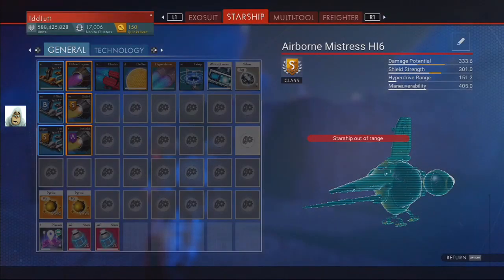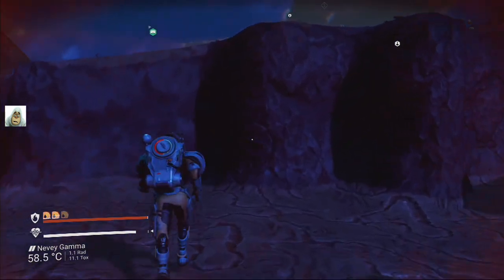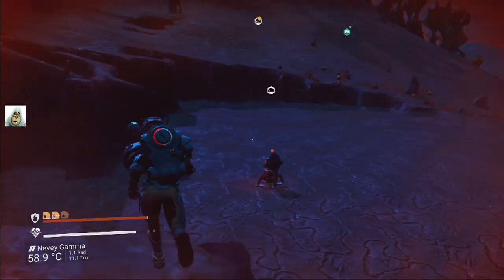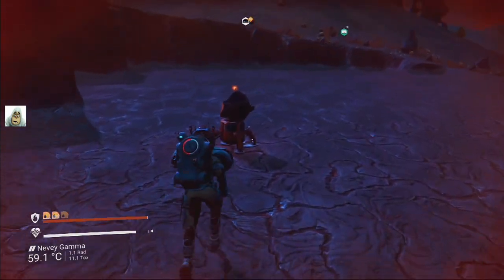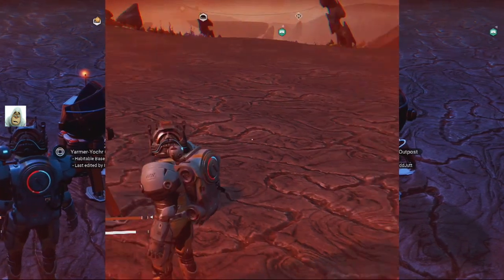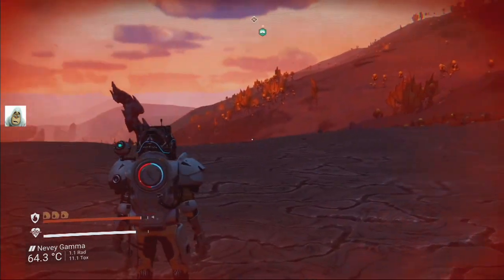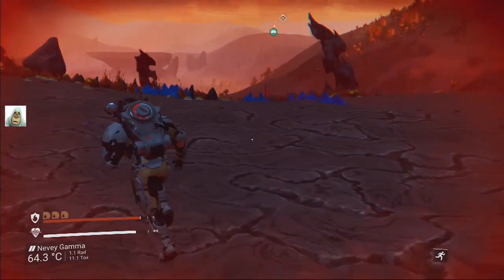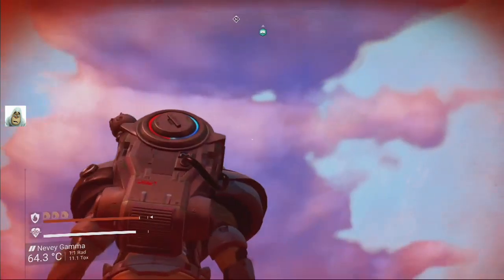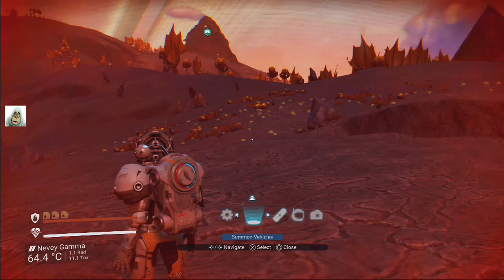What did we find? It wasn't even on this bloody planet, was it? We'd better write down the name before I disappear because I forget where I'm going. It's Yama Yoka. We're going to inspect another planet in this system now. I'm going to call up my ship and vanish off out there.